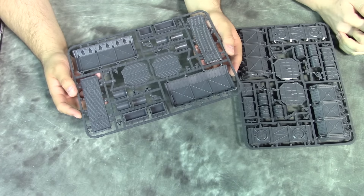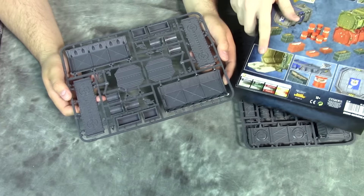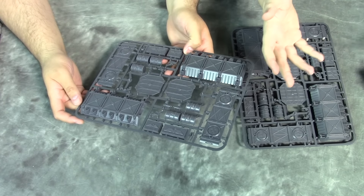I love how the inside is actually detailed too. So if you wanted to model them open, on the box you have open hatches you can put on some of them. You can model them in a couple of different ways, and move your minis inside to take advantage of the rules.